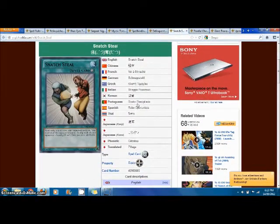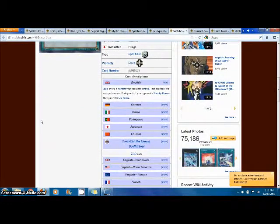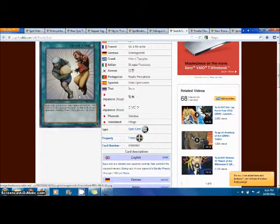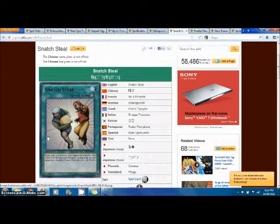Next we have Snatch Steal. You take control of one of your opponent's monsters and equip this card to it, and your opponent gains 1000 life points during each of their standby phases while this card is face-up on the field. The problem — why is it so broken? Usually when you'd activate Snatch Steal, you'd use the monster in the same turn you activated it, so you'd basically get a free monster from your opponent's field. It was really broken and that's why it's banned.